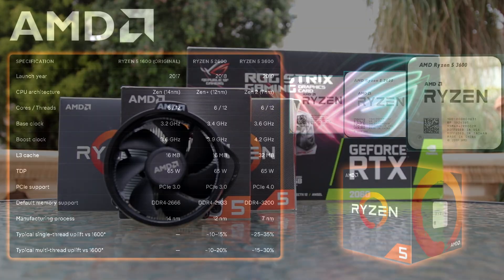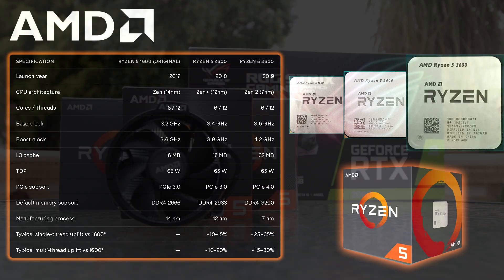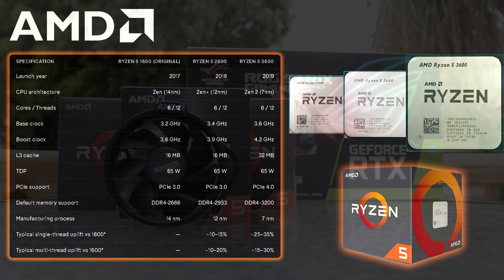Comparing the three CPUs: the Ryzen 5 1600 launched in 2017, the 2600 in 2018, and the 3600 in 2019. Looking at architectures and manufacturing nodes, the 1600 was built on the 14nm process, the 2600 on Zen+ at 12nm, and the 3600 on Zen 2 at 7nm.